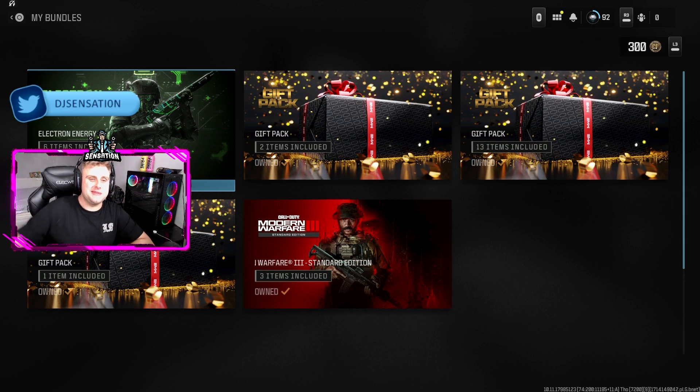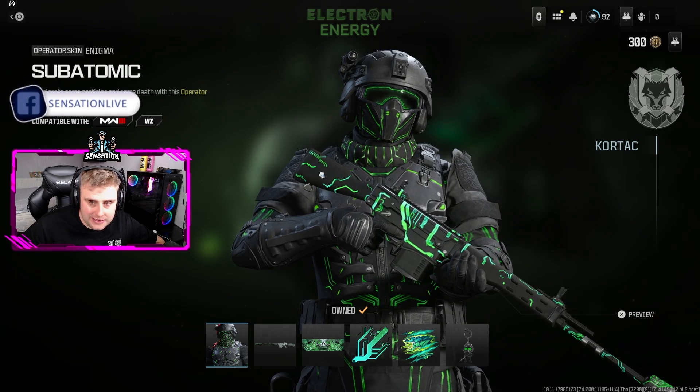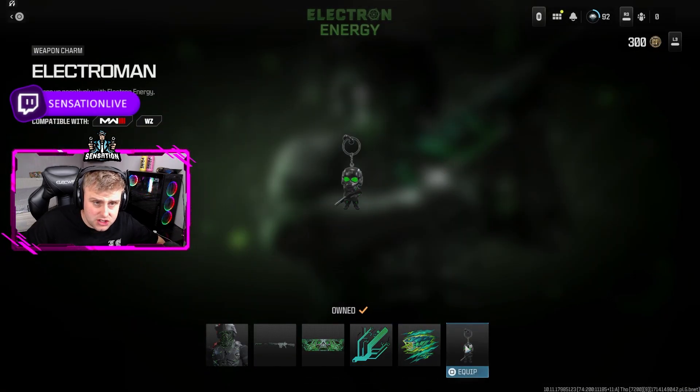This is your boy Sensation, welcome back to my channel. In Call of Duty there is a free bundle pack you guys can get called the Electron Bundle Pack or Electron Energy Pack. This pack is totally free in Call of Duty right now — all you have to do is link your Amazon Prime account and you will unlock it.